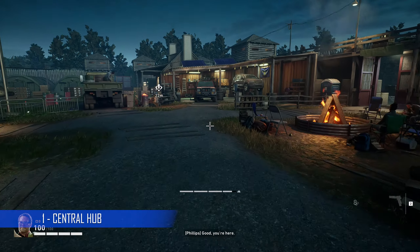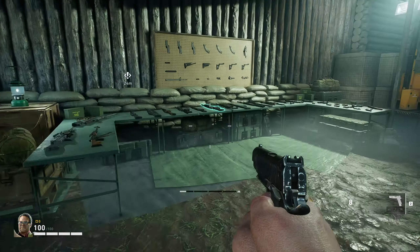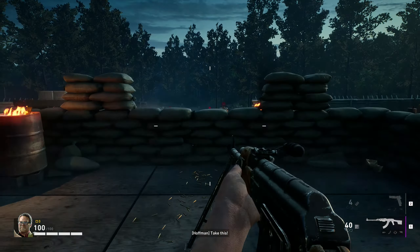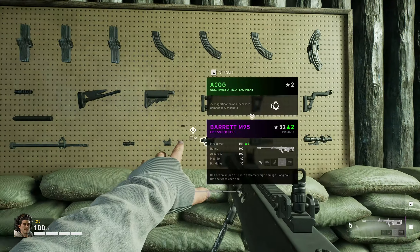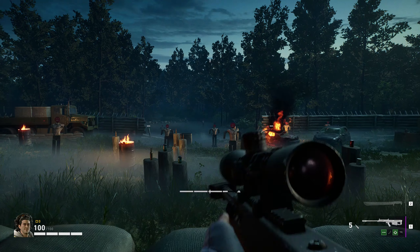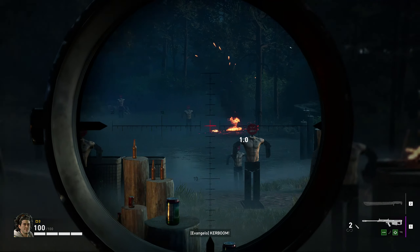There's a central hub before you start a campaign or versus match. Here you can create card decks for the different game modes and buy new cards from the credits earned in game. You can select campaign and versus multiplayer modes from there as well, but the best part for me is the shooting range. You can actually test out weapons available in game along with the different attachments. In the beta you can try all weapons, but I'm guessing the full game will only show weapons that you've already unlocked.